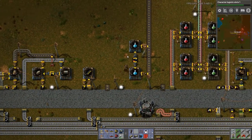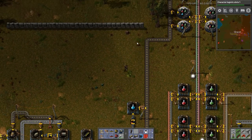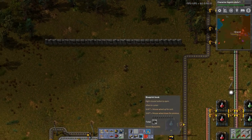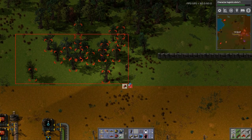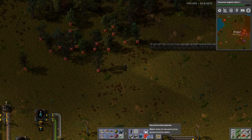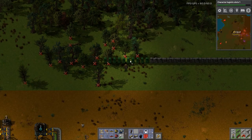We've got bullets. Oh, let's check our wall. There's the wall — the glorious, glorious wall. Now, the other thing that I can tell the construction robots to do is: hey, I don't want these trees anymore. Remember all of that tree chopping that I did? I don't have to do it anymore.